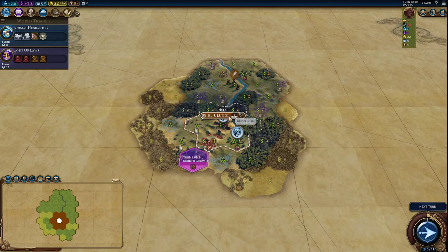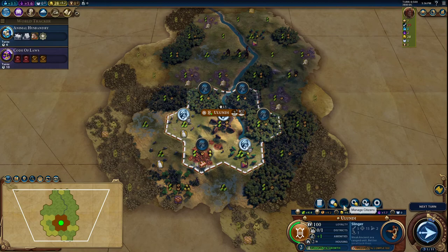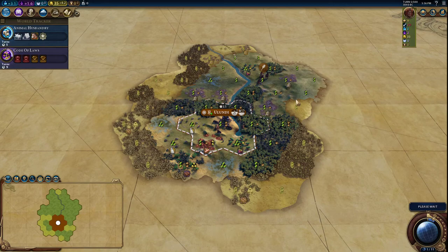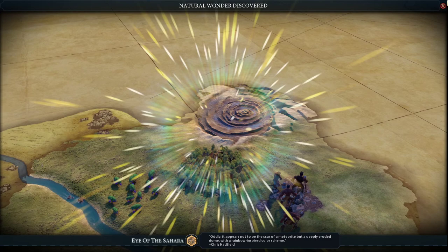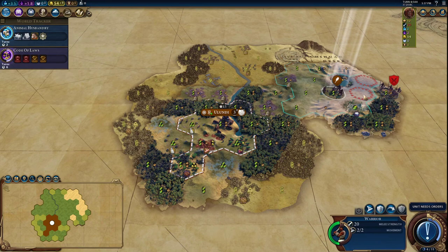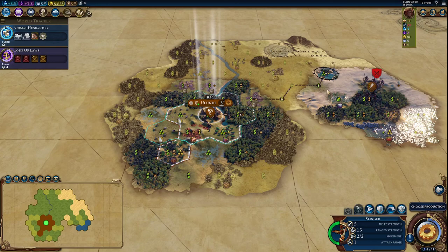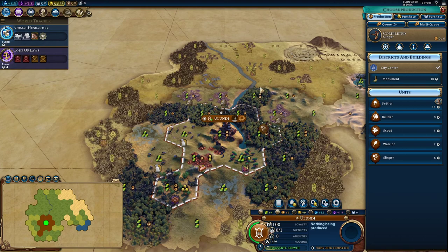We found one barbarian already — let's move back. We got an extra population; let's put that on the 3 food tile so we grow faster. Let's hunt down that barbarian encampment. We found the Eye of the Sahara natural wonder. We found the barbarian encampment — we're going to attack it. Going to move into a defensive position and get that Goody Hut first. I want to go clear the encampment with my Slinger if possible, so I'm moving the Slinger out in that direction.